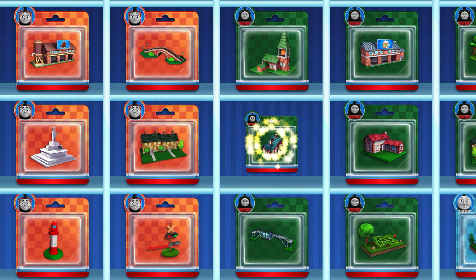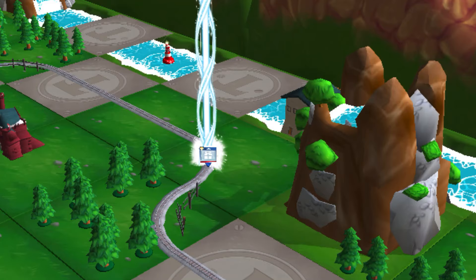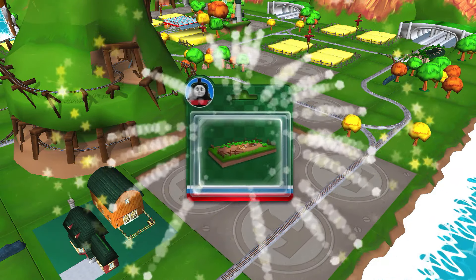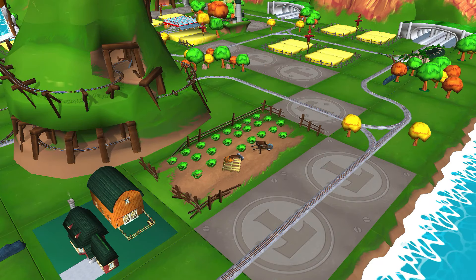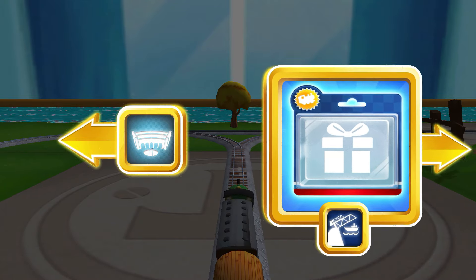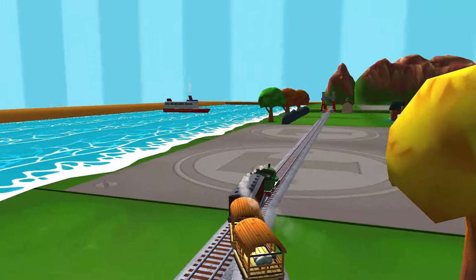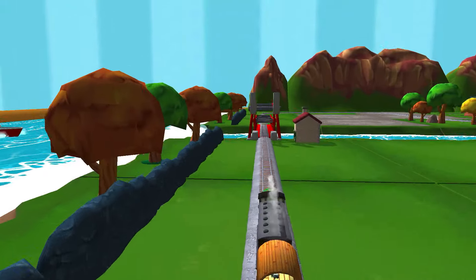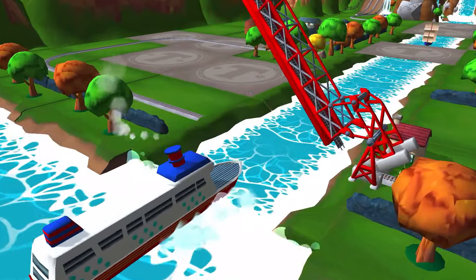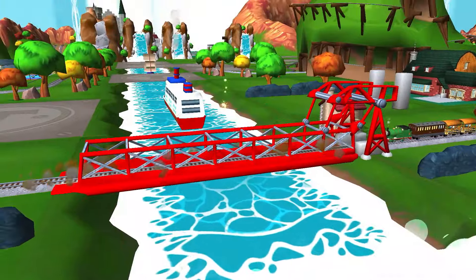Choose a new surprise pack. Help your engine find the surprise pack. Just slice across it or tap it to open. Choose a direction. Right leads to the Rolling Bridge. Left leads to Tidmouth Sheds. The Rolling Bridge is right over there. The boat has to make some important deliveries. Would you wind up the bridge so it can pass? Super! Your engine was really happy to help.